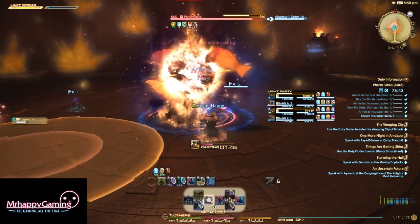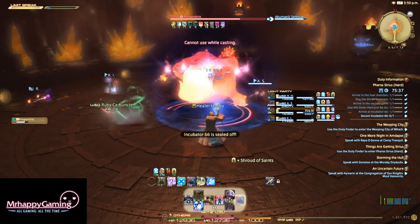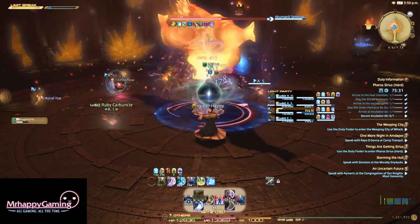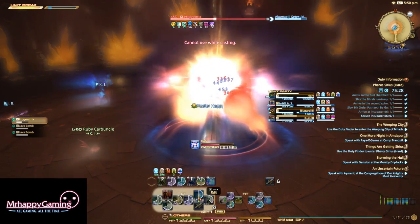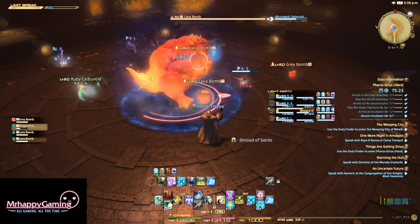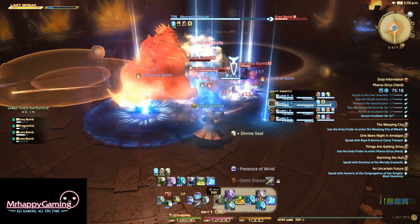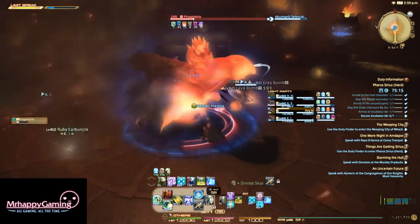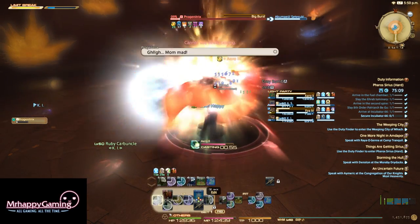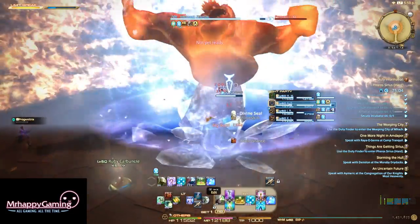Bombshell Drop is where she summons some adds — two Lava Bombs that go and attack a target, and a Gray Bomb that shoots fire at people. When she gets low on health, around 10%, she goes to the center of the room and starts casting Big Burst. If you don't kill her before Big Burst goes off, you can figure out what happens — it does negligible damage otherwise.